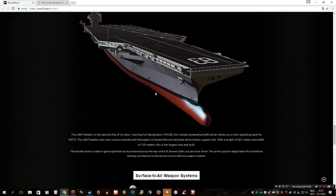So this ship will be free for everyone to use. You can place it in the editor, it will be able to defend itself with autonomous defensive weapon systems. I'm not sure if you can actually take over these weapon systems, but that's still pretty cool — it makes it a valuable asset and not just a bit of scenery in the background.